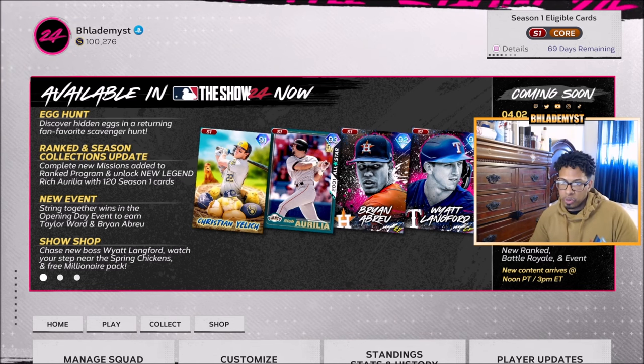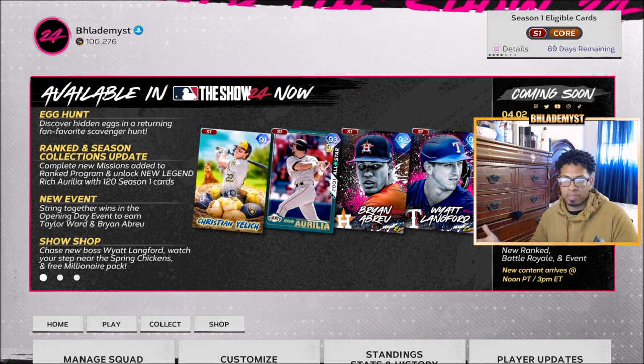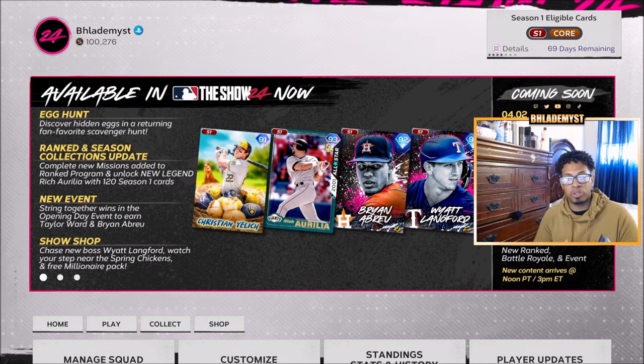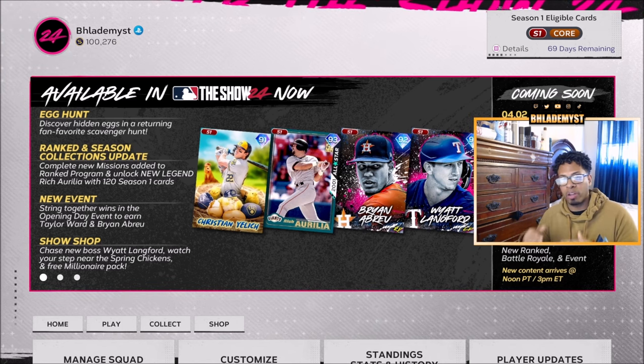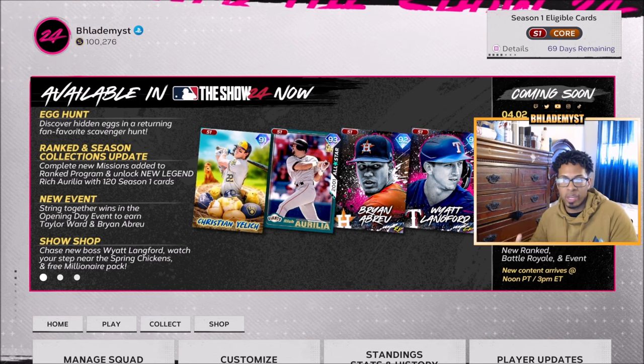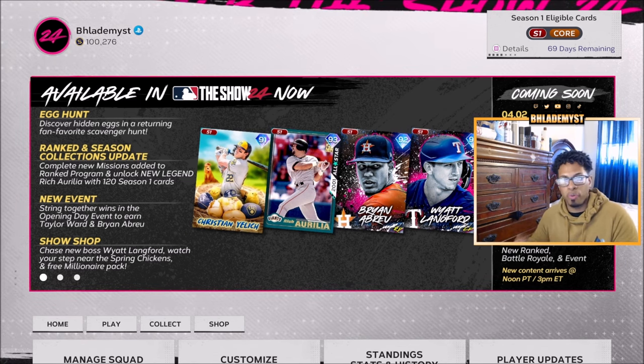Now that you're done with the Egg Hunt, coming soon to the game will be Season Awards — basically the replacement for Topps Now — Headliners Packs, three Legendary Storylines, Team Affinity Chapter 2, and new Ranked, Battle Royale, and Events. All of that is coming within the next two weeks, with the new Ranked, Battle Royale, and Event arriving on April 12th, so make sure you finish the Egg Hunt now.